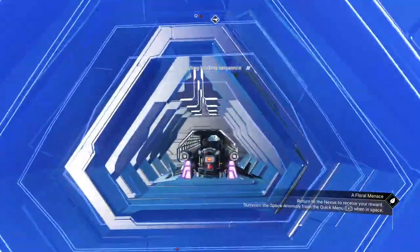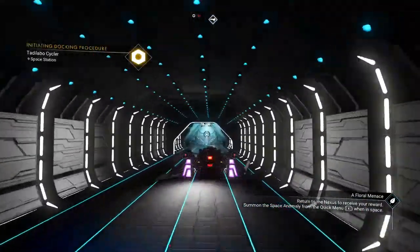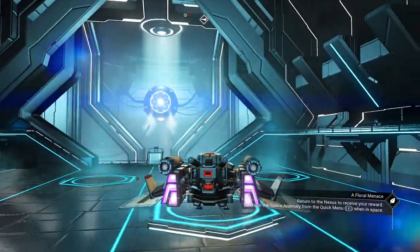I might change the jets on the back of this ship. The dilation or distortion effect — I'm not too keen about it on this particular ship. Maybe sputtering flames or something like that would be pretty cool.